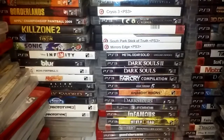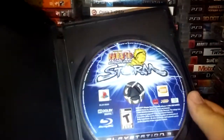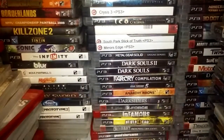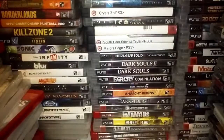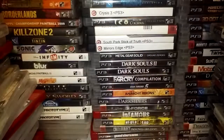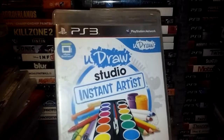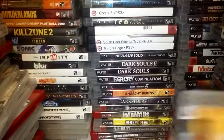Rock Band Track Pack Vol. 2. Saints Row: Gat out of Hell. LittleBigPlanet: Game of the Year Edition. Soul Calibur 4. Naruto Shippuden Ultimate Ninja Storm Generations, which is the same thing that we have already. Disney Infinity 2.0. LEGO Marvel's Avengers. LEGO Batman 3: Beyond Gotham. LEGO Dimensions. Rock Band. UDraw Studio: Instant Artist. Injustice: Gods Among Us Ultimate Edition. Saints Row 2.